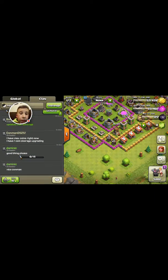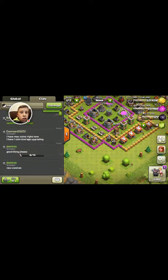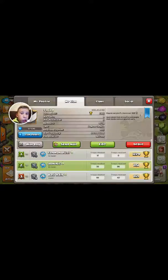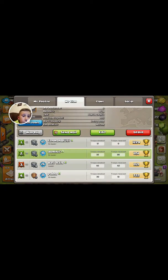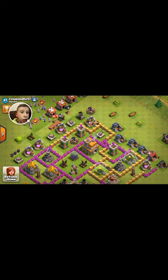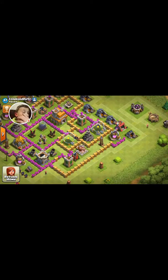My clan — I actually joined a new clan. My friend ConMan is right there in second, my friend's third, and that guy's last. Let's go ahead and visit ConMan's base.